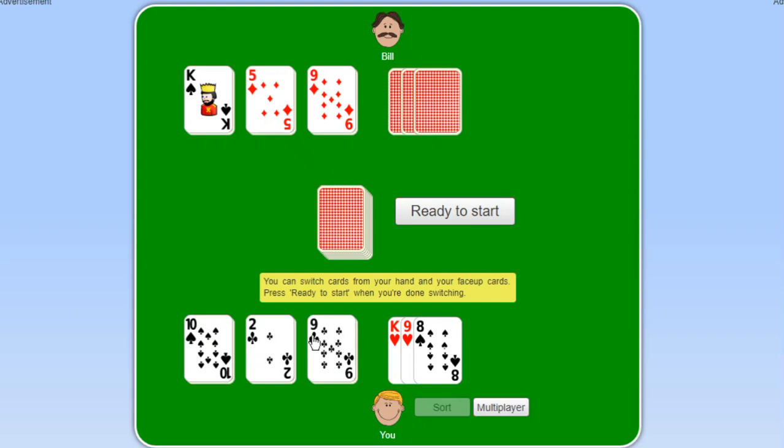So what we're going to do is switch the 9 here with the King, and we're ready to start. You might say we should switch the highest value — but 2 and 10 are special cards that can be played at any time, so we want to keep 2 and 10 till the end of the game.